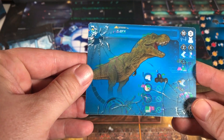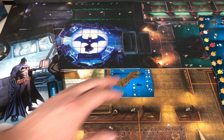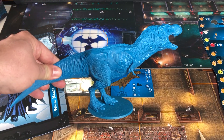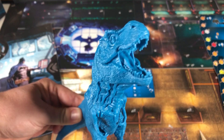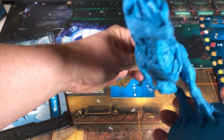And for the miniatures and tiles, the T-Rex. It's double-sided with a damaged side on the back. Try to fit this miniature in view here. Come in for a close-up. Amazing detail.